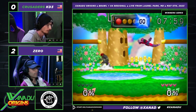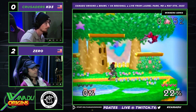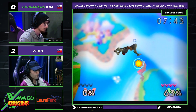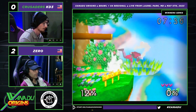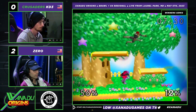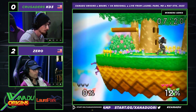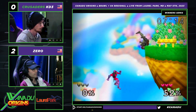Zero stays with Falcon and KD3 tries his third character of the set, switching to Falcon for the Falcon Ditto. We haven't seen KD3 play this matchup so far. Did you see that just like stand-to-grab twice from Zero? KD3's shield jumps are so good. We saw Zero at SmashCon, and both KD3 and Dogs outplaced Zero there. Dogs actually beat Zero at SmashCon by beating him in this matchup.